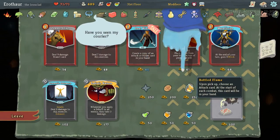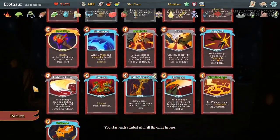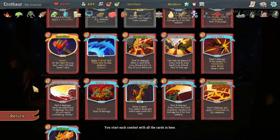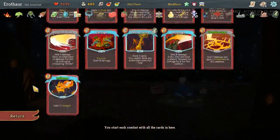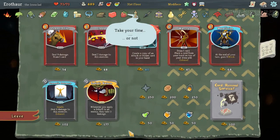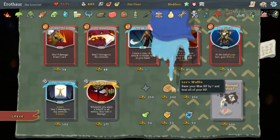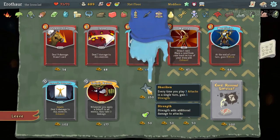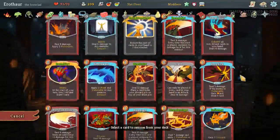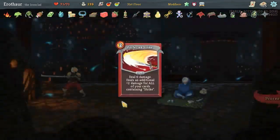Shuriken is great. Bottled Flame — we could use it to grab Sever Soul, but we don't really have skills that we want to exhaust anymore. The Wield could be good. I definitely think we take Shuriken and we probably just remove a card. I'm leaning towards Perfected Strike — that's the easy remove, I think.